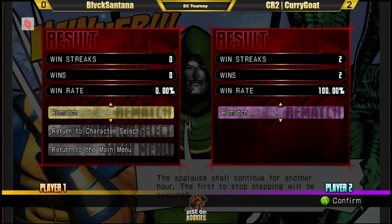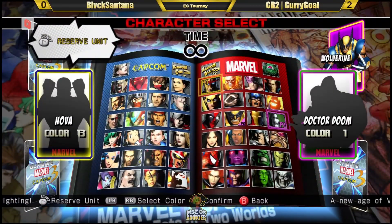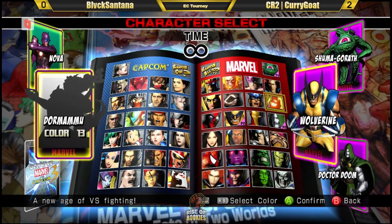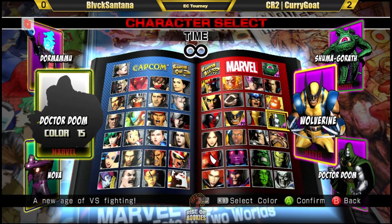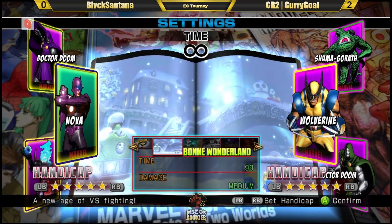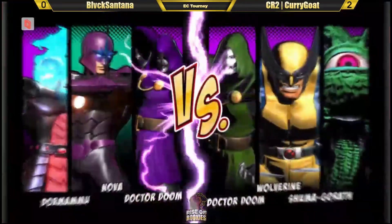Marvel vs Capcom 3 — do we switch up the teams or just the colors? Maybe just a color switch. I'm really liking this shoe marker app — the assist is working. Doing a great job of counter-calling the Doom assist with the ray. It's like a low beam from Shuma, but he's got agency full screen every single time. Black Santana hasn't really gained the upper hand — he's getting rushed down in the neutral and just kind of not fighting back.